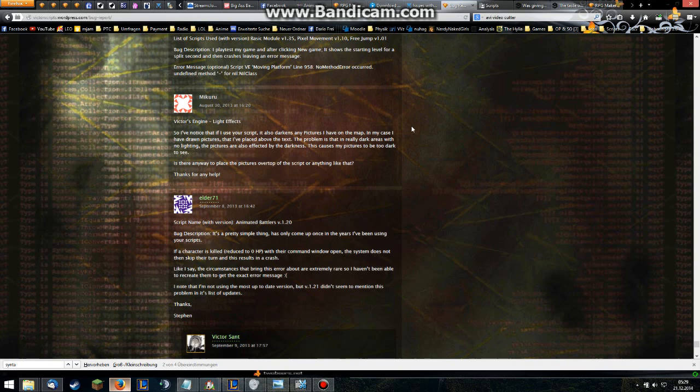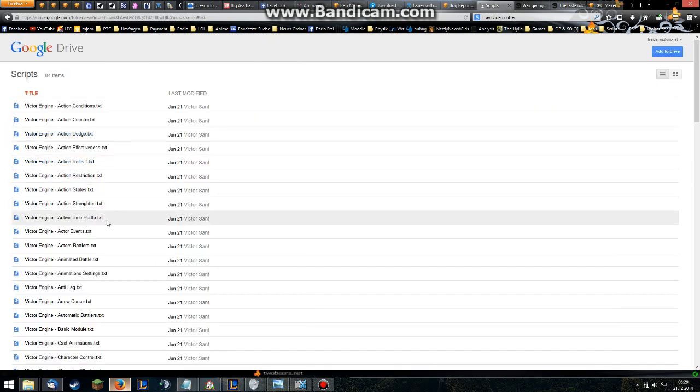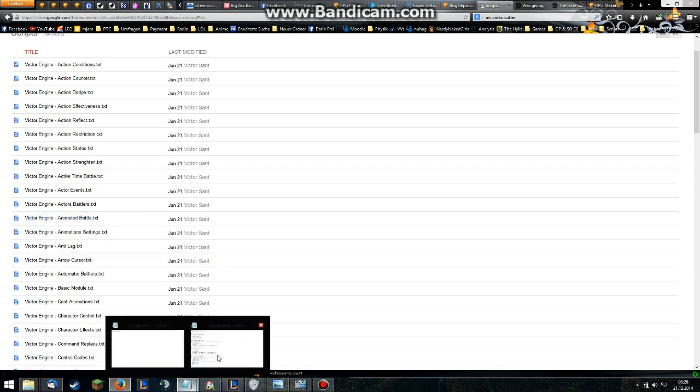Things we need are the following scripts: we need the Victor Basic Engine Basic Module, we need the Actress Battlers, and we need the Animated Battle. The problem with Animated Battle is that if I use the one on his Google Drive, it gives me a syntax error, so I'm going to give you my copy in a text document that I'm going to upload later.